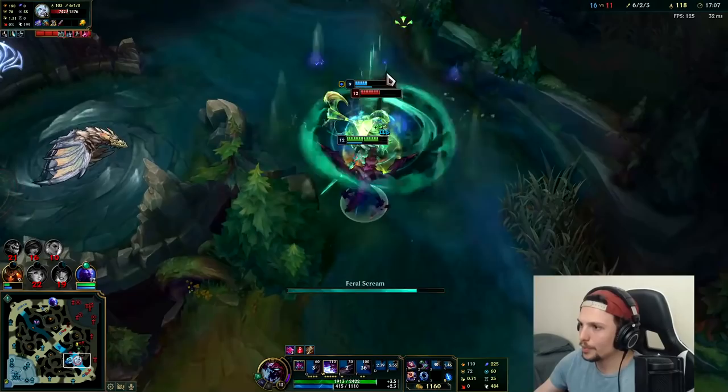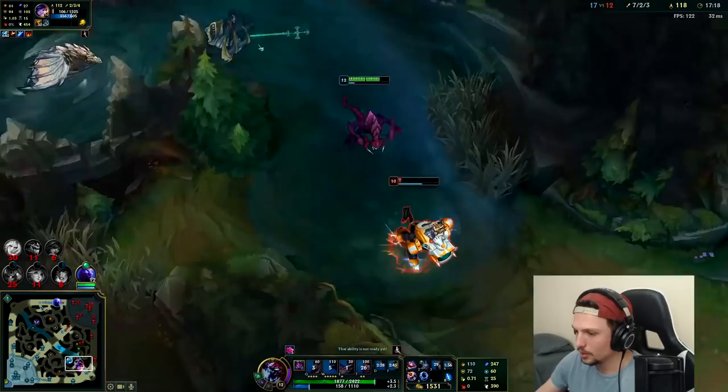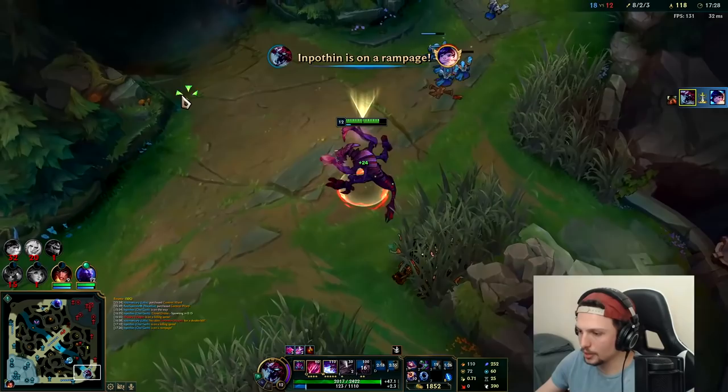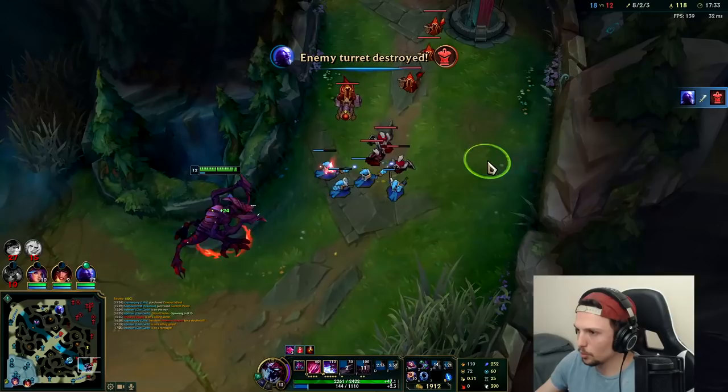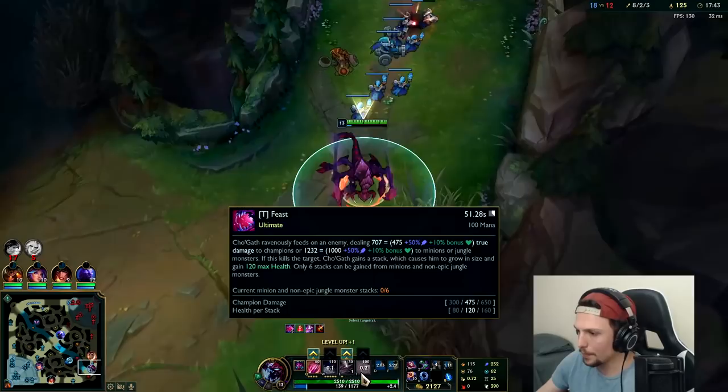I think we've got to back out here — we don't want to really stick around for this. He's going to R him. He's silenced, get him! He's so screwed. He's actually faster than me for some reason. He's dead. He died somehow — must have been a minion auto attack that followed him into the bush. I'll shove this real quick and then back. My R is up.